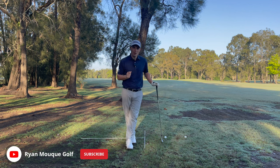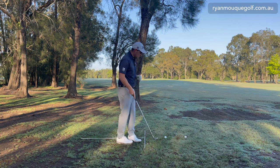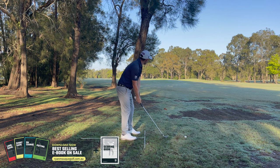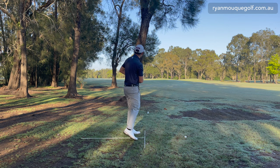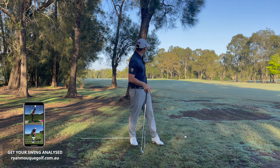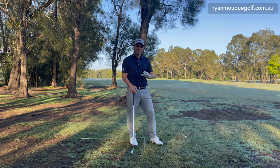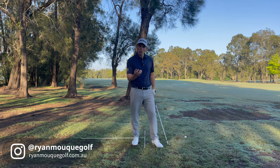Now I'll be the mid handicapper — a player who has some idea of how to draw the golf ball around the corner. I line up with the ball back in my feet, aiming out to the right, and try to draw it a little bit. That's a perfect little shot — it's left me probably 150 meters to the hole. So a high handicapper chips sideways, a mid handicapper can turn it a bit and gain more yardage. The difference between those two balls is about 35 to 40 meters — but they're still left with a long way in. That was actually a six iron for that shot.